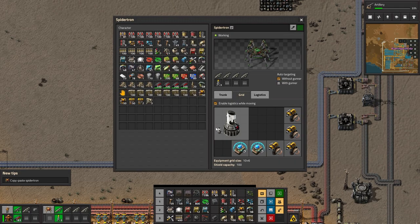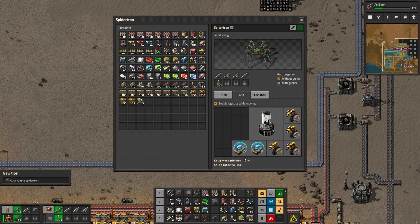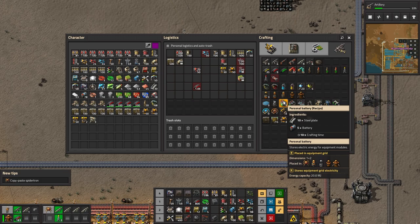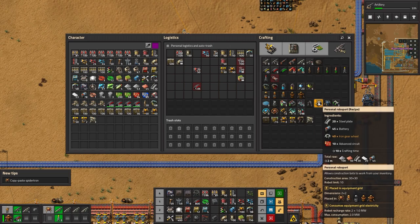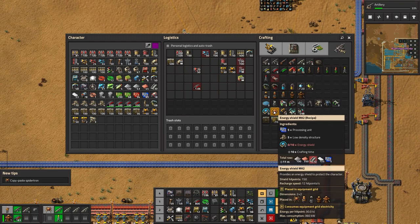I'm presuming that's what the fusion reactor is for - I'll put that there. That's charging this up. Does that mean this'll work with these as well? We can put solar panels, batteries, personal batteries, exoskeletons to increase movement speed, and personal robots. Does that mean we can build? Oh that's so cool!